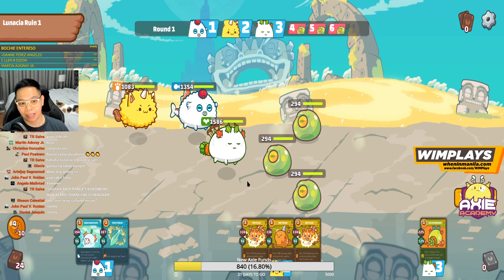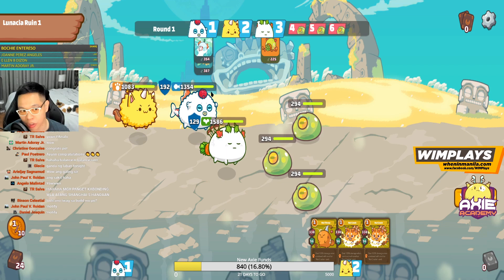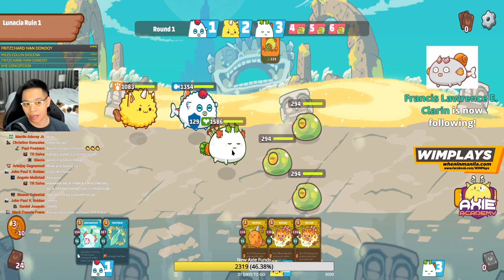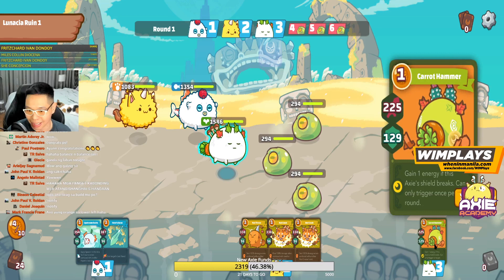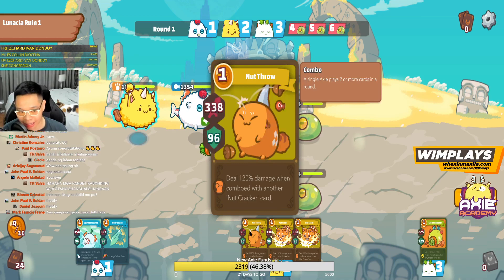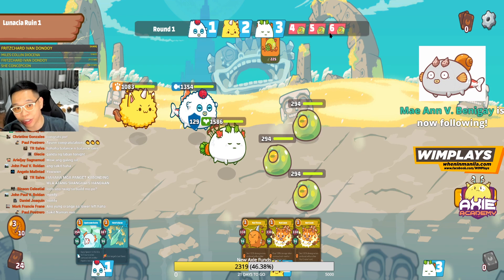With my current scenario I would just put these three cards out and kill most of them except the last one — because when an Axie dies with the first card, my Axie won't attack the next one, it just stops. So I'll use this card from my plant. Once you learn your cards — this one says: gain one energy if this Axie's shield breaks, can only trigger once per round. So you kind of want to gain energy as you're playing, because the damage is very low when you're a starter.